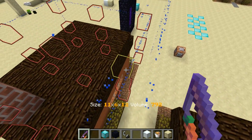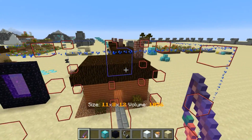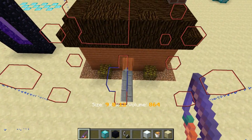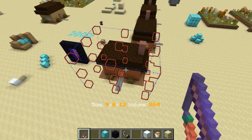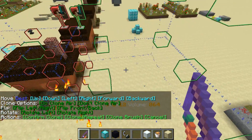So I'm just going to select this little house here. That works a lot better and it's also just a lot more responsive, so that's a nice feature. But I think the one that people have been requesting more was cloning with flip and rotation.